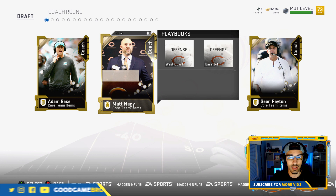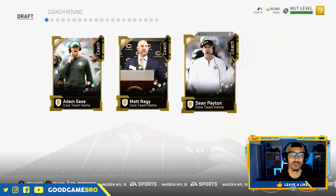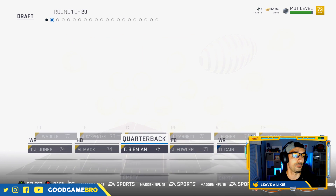We've got Adam Gase, Matt Nagy, and Sean Payton as coach options. Sean Payton is an easy one for me — I love this dude's playbook. We're going to roll with him.